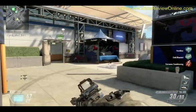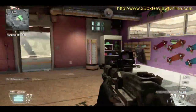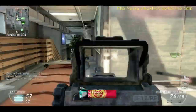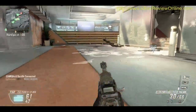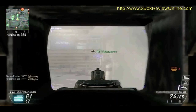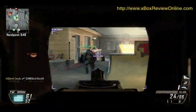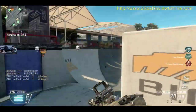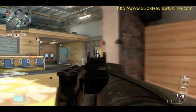The second scorestreak is the Stealth Chopper — I need about 1,100 points for that. The Stealth Chopper doesn't appear on the enemy maps, and it just follows you and basically takes out anyone bothering you. And it can't be shot down. And of course the Lodestar — that's an awesome killstreak that allows you to do laser guided missiles.